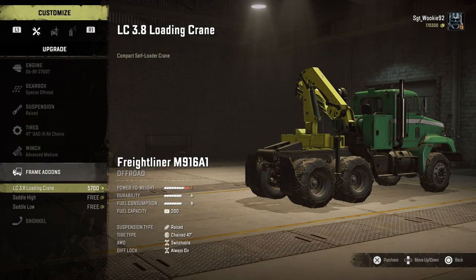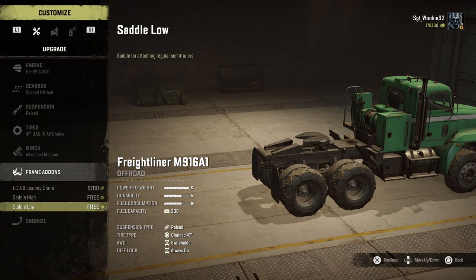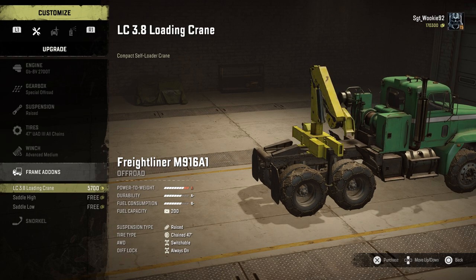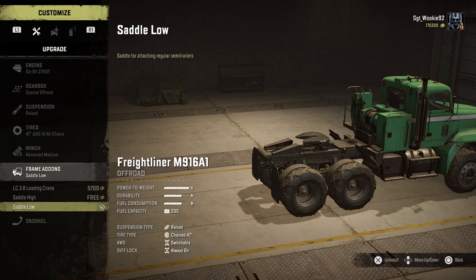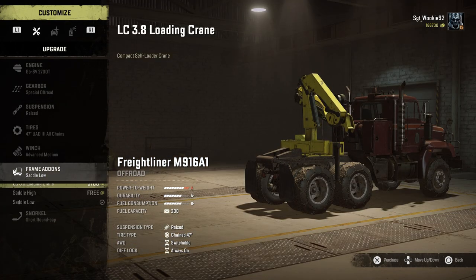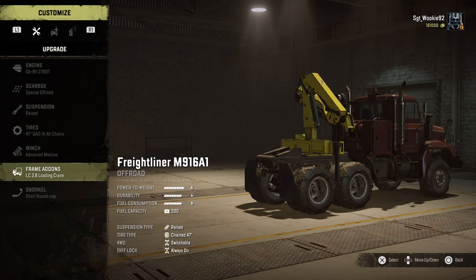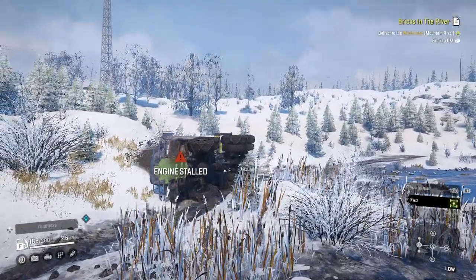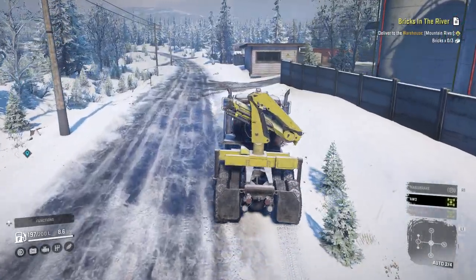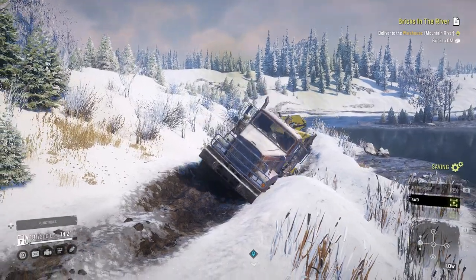But the most disappointing feature is the frame add-ons, and it's not just the lack of selection. The M916 has a permanent hydraulic winch mounted behind the cab that is completely unusable and irreplaceable. Now it is a part of the real-world truck, so kudos to them on that detail. However, to my thinking, that's a huge missed opportunity for a unique crane add-on to utilise that spot, like we have for the Lodestar. Instead, we have to choose between adding a small crane behind this unusable winch in an odd centre-set position, which also adds a lot of top-heavy weight to an already high-centred rig.